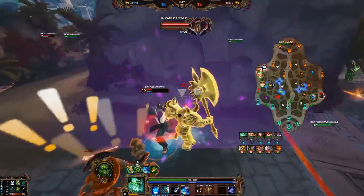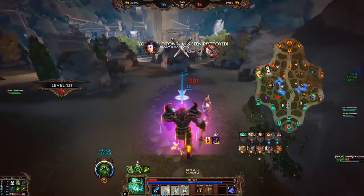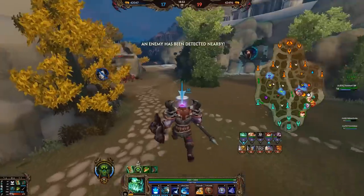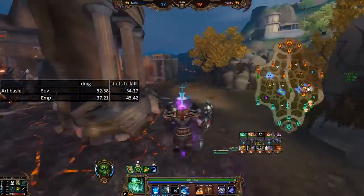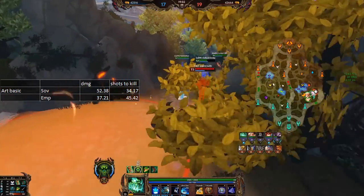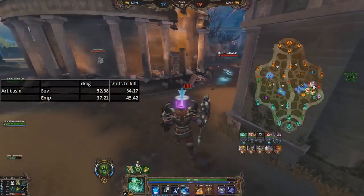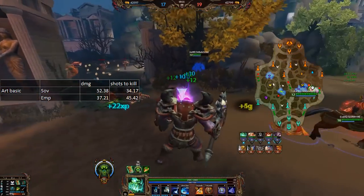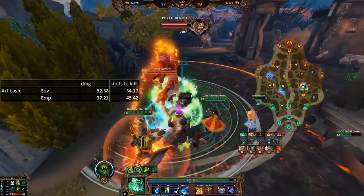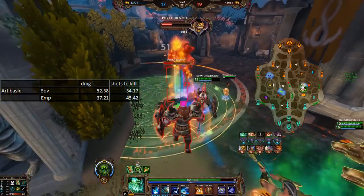But what these numbers don't show us yet — and what we'll look into right now — is the passive of Jade Emperor's Crown, because that doesn't really factor in with effective health in the same way, but rather in how much damage the enemy deals to you, and it makes a big difference here. If you look at Sovereignty versus Emperor's Crown when it comes to basic attacks from Artemis, it makes a huge difference which of the two you have. A basic attack while having Sovereignty on you will deal 52 damage. However, Emperor's Crown affects the enemy's power, which has 100% scaling on basic attacks, so with Jade Emperor's Crown the damage is only 37 per shot.